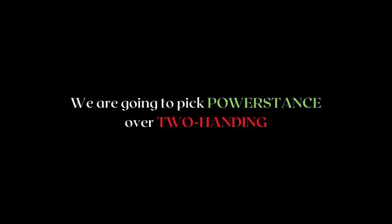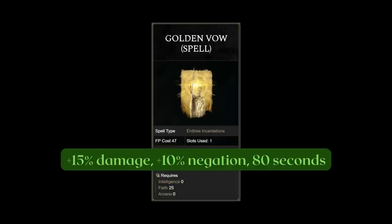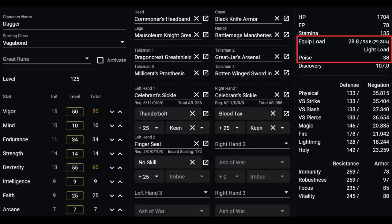Let us take a look at the build I arrived at for level 125. We're going for a dexterity base build, because thunderbolt is a great offhand ash of war to cover long distance targets. We're also running 25 faith — you can technically forego this and just invest into dexterity, but golden vow is such a powerful incantation. Having 25 faith also grants you access to some utility incantations like Bestial Vitality for some additional HP regeneration. Your armor is relatively light, and the additional negation from golden vow can make all the difference without losing out on damage. You're also in light rolls, which enables you to make distance to recast the buff if needed in boss battles.